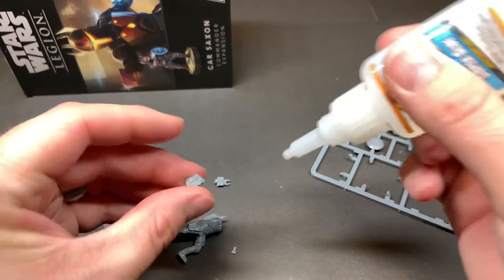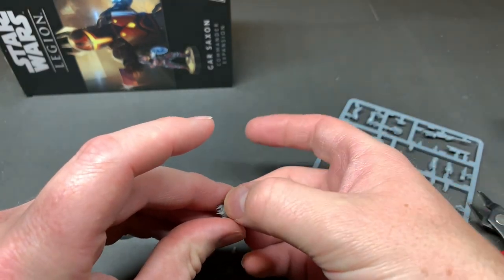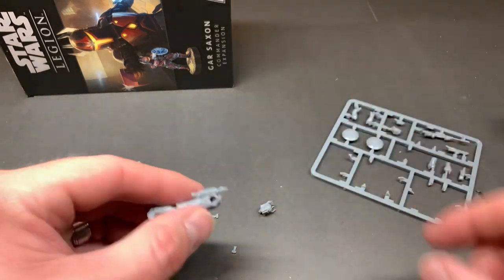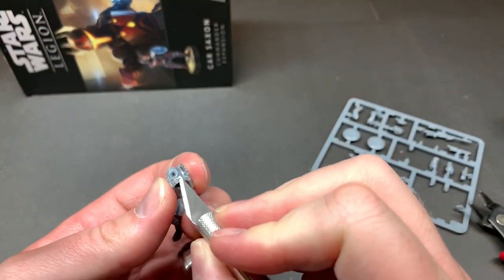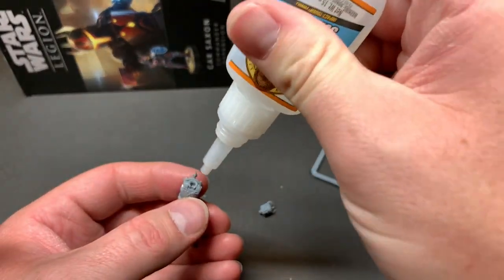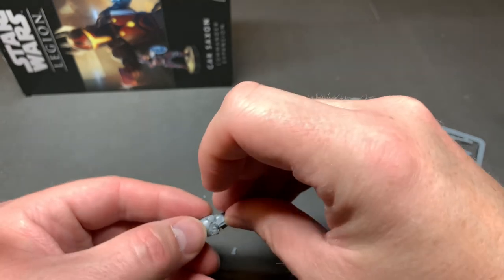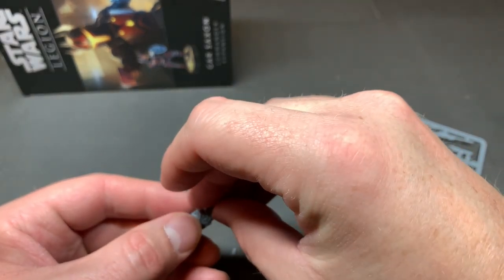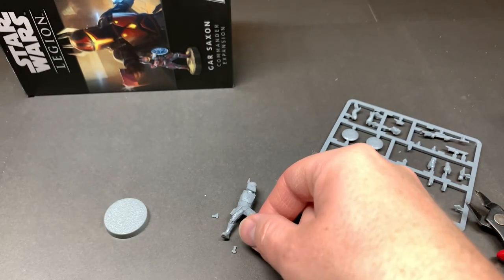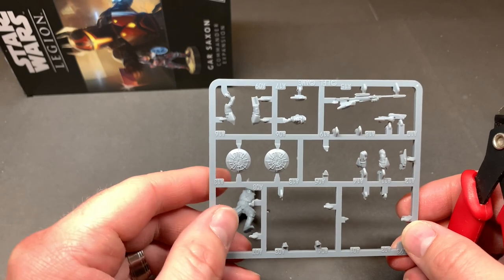Let's go ahead and put his head together here. Very cool. Go ahead and clean up his shoulder pad here a little bit. Let's apply a little glue on his shoulders — just like that, it sticks right in at an angle. I think we should assemble him with his shield option — I think that looks really cool.